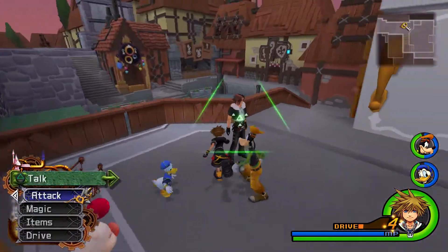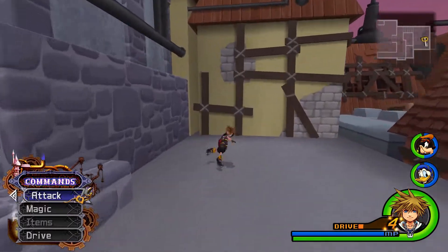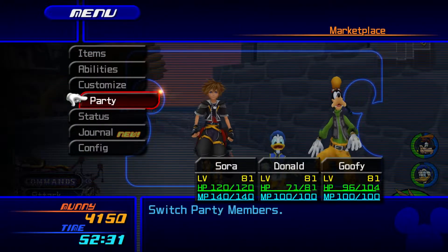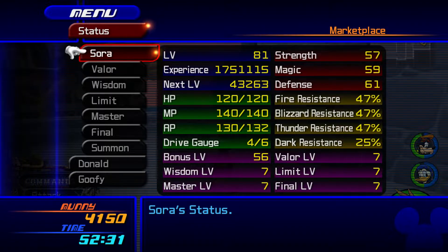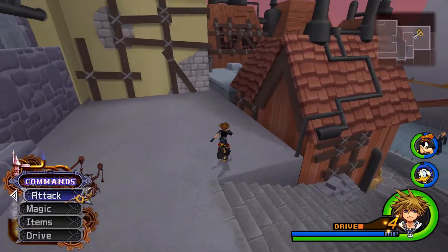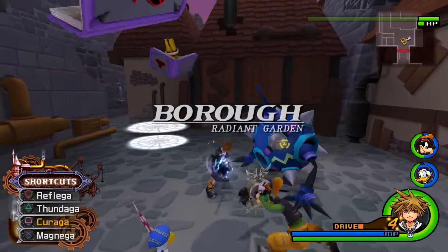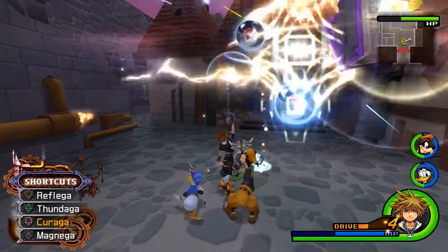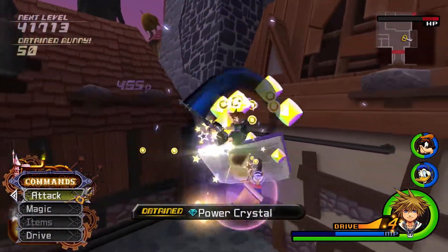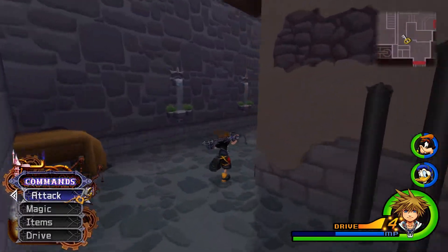Our goal now is to fight more Absent Silhouettes and hopefully win this time, since we didn't win last time we fought them. I think we have way more strength now — we were at like 30 strength last time, and the same amount of defense. So we should have less problems with these guys. We're going to start with Vexen — the guy with the book. Screw that guy. And see how it goes.